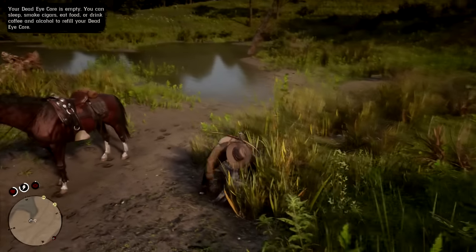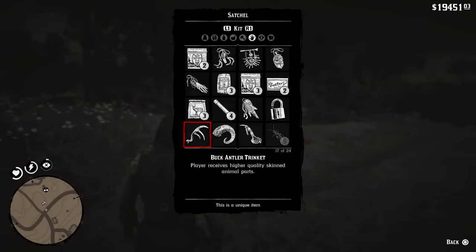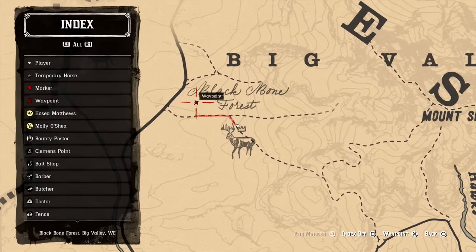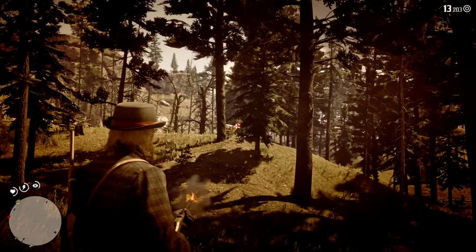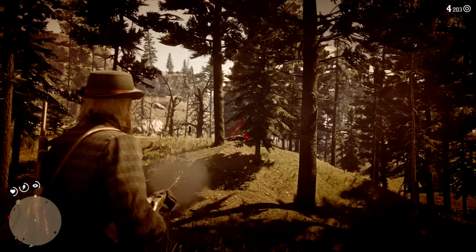If you're trying to get as many perfect pelts as possible, you should get the Buck Antler Trinket, which increases the chance of getting high-quality pelts from skinning animals. It's quite useful for crafting and upgrading the camp, which mostly requires perfect pelts anyway. To get it, just hunt down the legendary Buck on the west side of Strawberry in the Big Valley region, near the edge of the map. It's an easy kill for a great trinket.